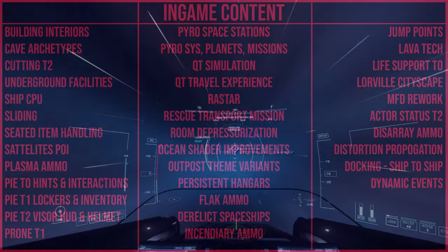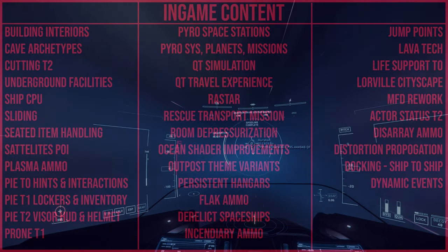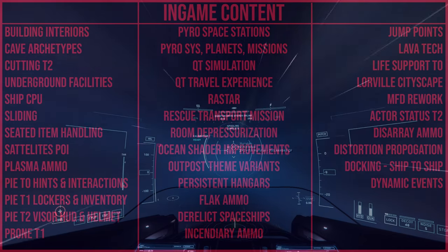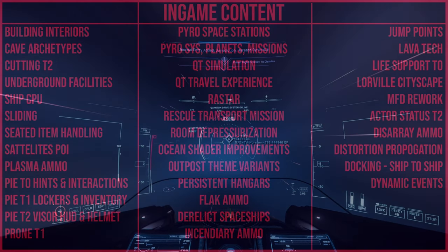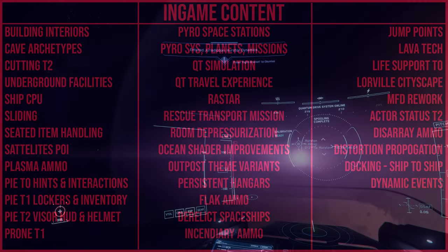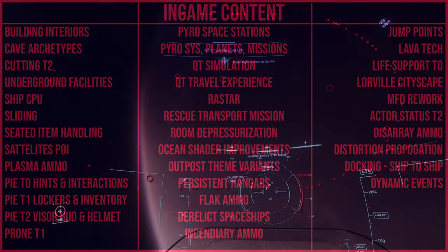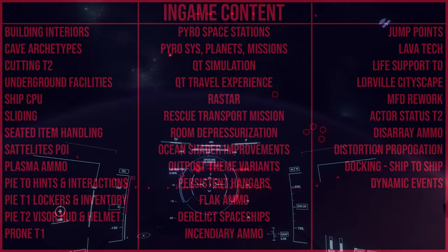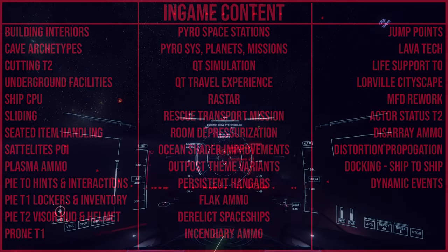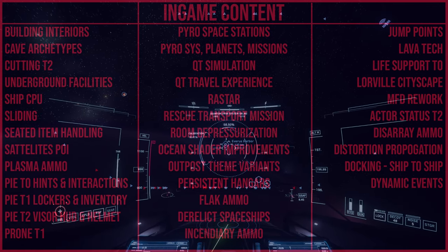Underground facilities are also being added — traversable areas offering gameplay opportunities incorporating industrial environments. Some of these are already in the game but are consistently being built upon for Pyro. The big one is Ship CPU: designing and implementing computer blades for ships, including various blades that can modify or improve aspects of a ship's functionality, such as unlocking more complex targeting abilities. This is something a lot of people in Star Citizen want — computer blades on larger vessels so you can have more firepower without needing a gunner.